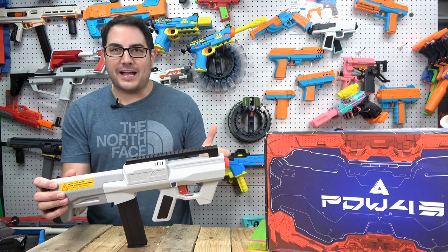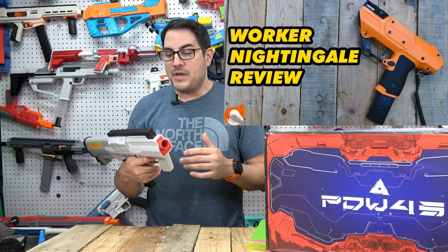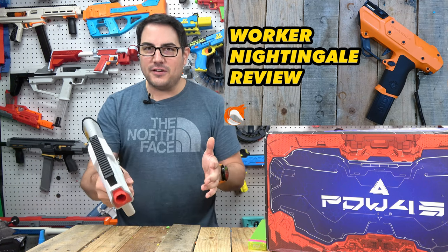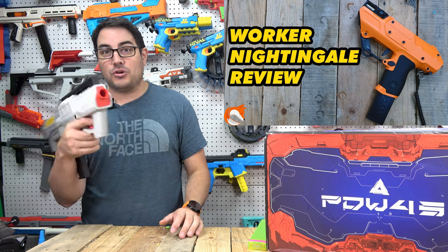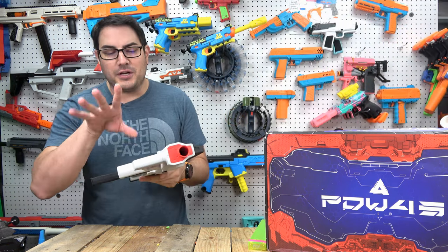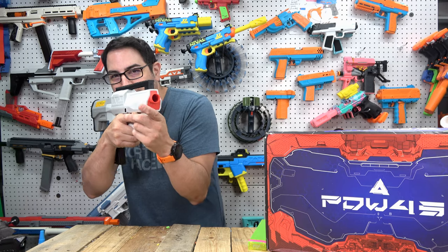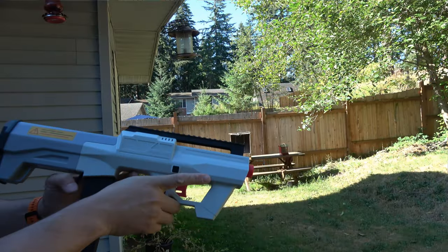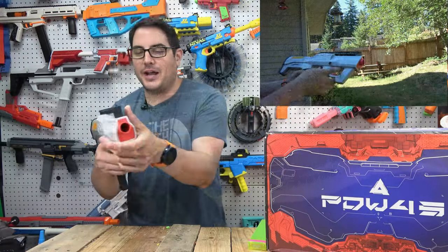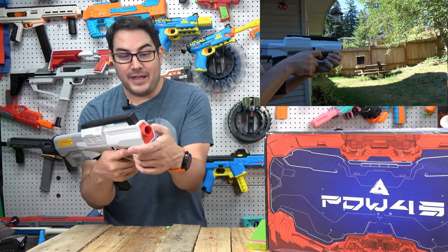The full auto rate of fire is okay but not fast. For a close-quarters blaster you'd want a high rate of fire, but I feel like with the Nightingale I can dump a mag much quicker using the same battery. Maybe someone will mod this to shoot faster. The rear grip fits adult hands nicely, but the front grip is extremely tiny — my hand almost engulfs it entirely. You end up holding it in an awkward way just to manage it.